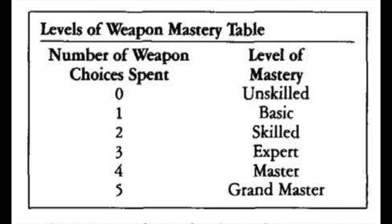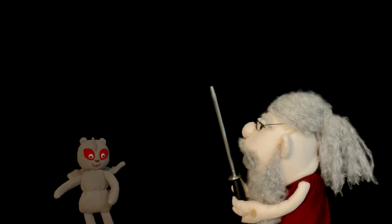There are six levels of mastery. Each represents a level of ability based on how many weapon choices you've put into a weapon. Each level dictates the mechanical effects in-game that come into play when the character uses said weapon. Unskilled — zero weapon choices. This means the character has zero training in the weapon. Unskilled use of a weapon means that the weapon damage is always half. This applies only to weapon damage; modifiers for magic, strength, etc. are not adjusted.